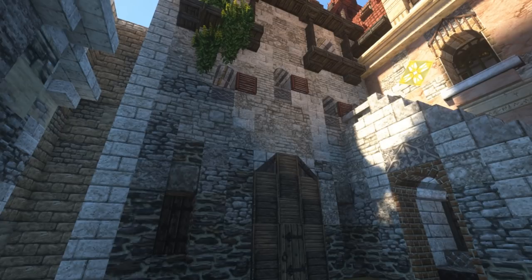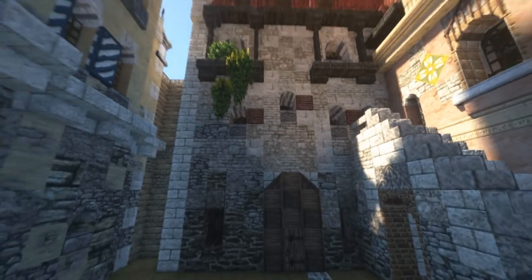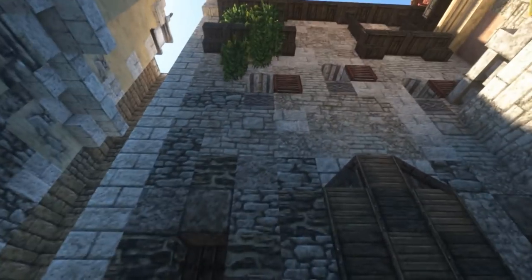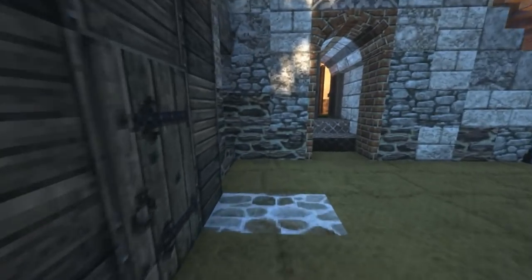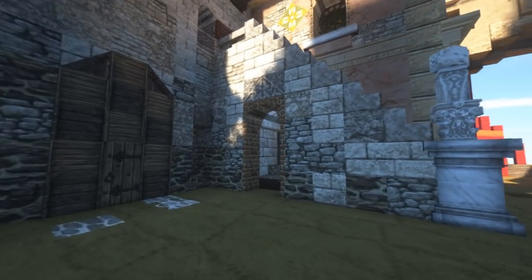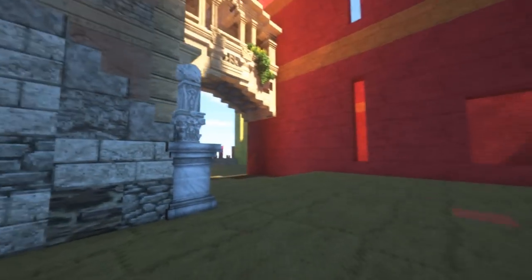The back of the gatehouse is not as defensible because I don't want people to be able to use it as a sanctuary if they manage to take it - so there's no way to defend yourself from this side. If your enemies take control of the gatehouse, they won't be able to use it as a fort to keep themselves safe. On this side it's very simple. One of the things I really like about this area is the outside stair leading up, which makes this cool archway into the servants building.